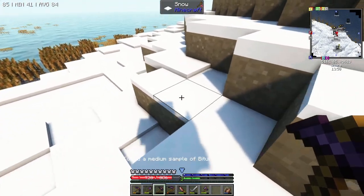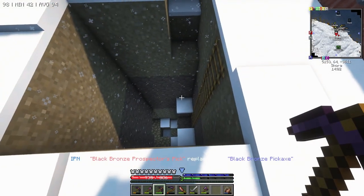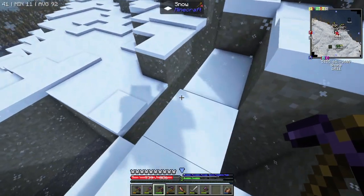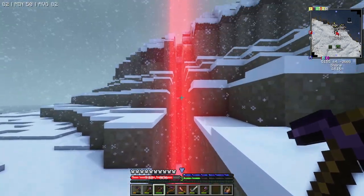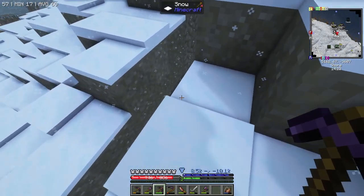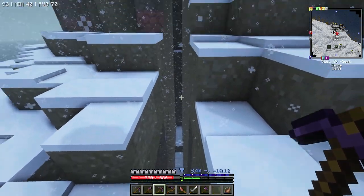I found it on the surface just running down the beach, but man it was hard to find. I started by digging here, dug down, didn't find anything. Just searching around with the prospector's pick. I ended up carving a slice - I died, you can see I fell, that's a last death marker. I carved a slice in this hillside here and found none.